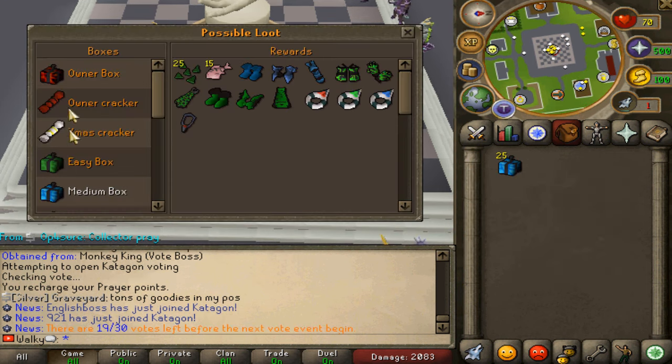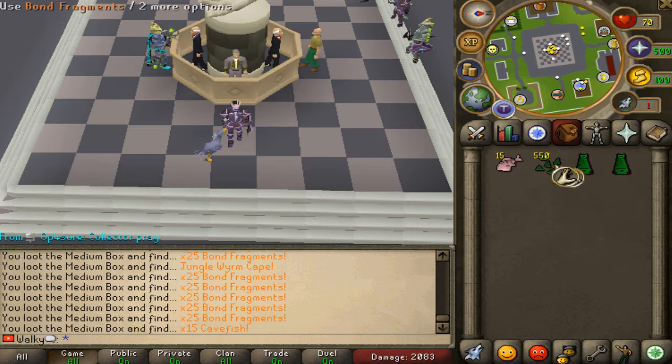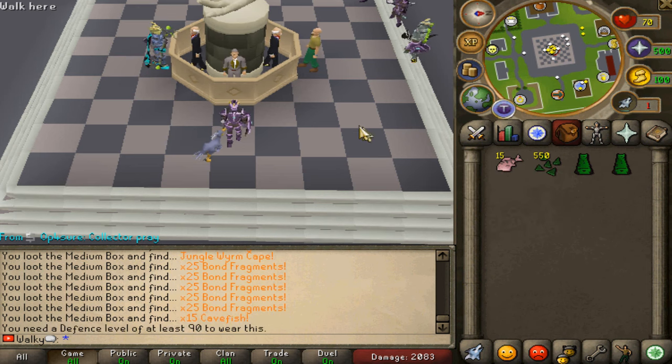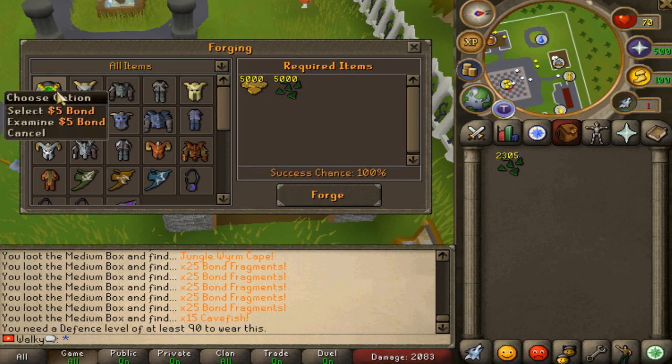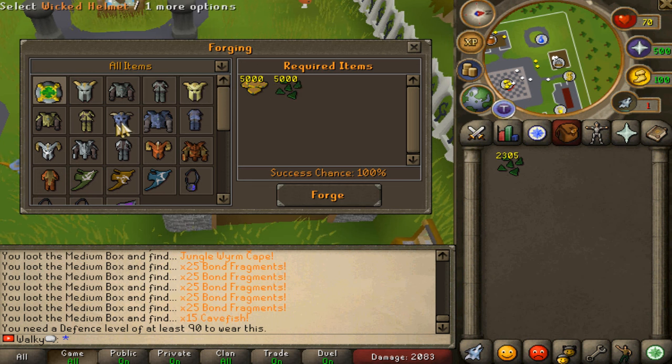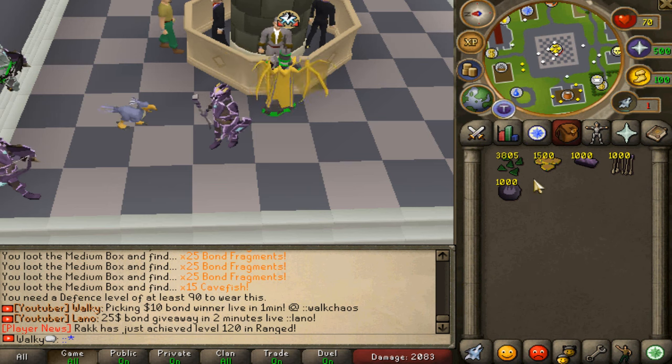We've got 25 video boxes to open. You can right-click to check the rewards. We got a jungle worm cape - definitely an upgrade - plus bond fragments and some fish. The cool part is you can forge bond fragments with cash into five-dollar bonds, so it's very free-to-play friendly. There are also a bunch of different forging options available.